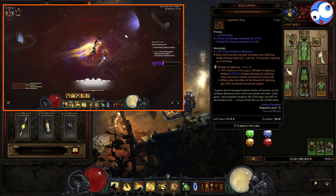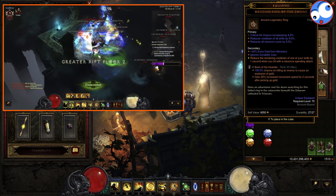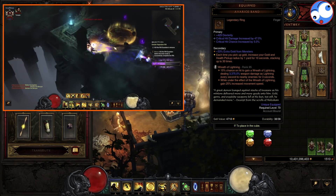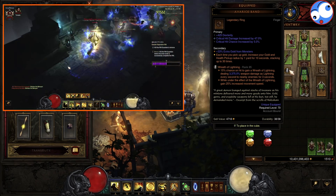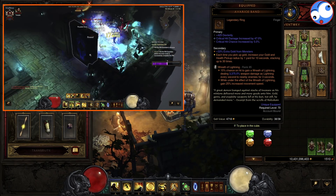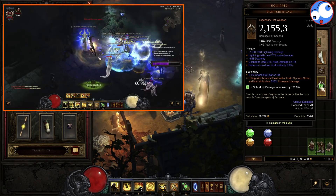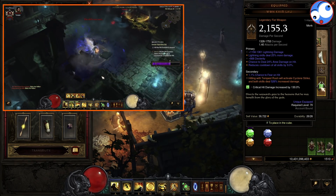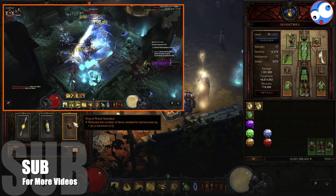The rest of the items pretty much go to utility. Legendary gem wise, we've gone Wreath of Lightning for the extra 25% move speed, and Boon of the Hoarder so enemies drop gold when they die. We then take Gold Wrap to make us immortal when we pick up gold, and we're also going to have the Avarice Band which will vortex in the gold for us. Now if you're struggling for damage, you can swap the Avarice Band out for a Convention of Elements, and swap the Wreath of Lightning out for a Bane of the Trapped. One thing I didn't mention about the weapon: it always rolls with Lightning Skills damage, and we're going to take the Lightning rune on Tempest Rush to get even more damage out of this weapon. Lastly, Nemesis Braces to get extra Elites and Champions, and then we're going to take a Rogue in the cube to round out all of our gear slots.